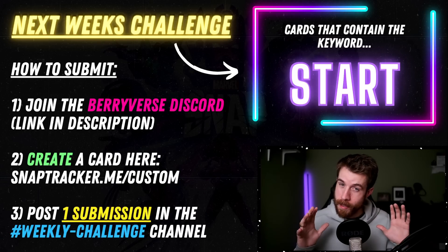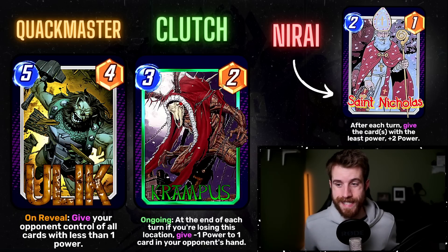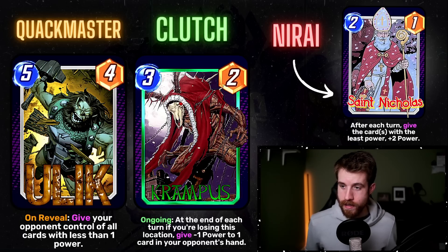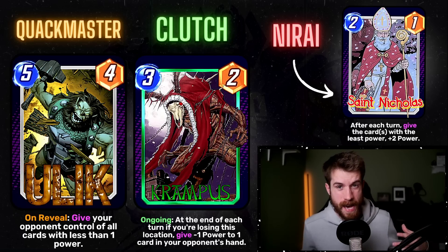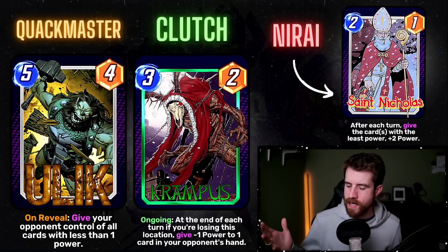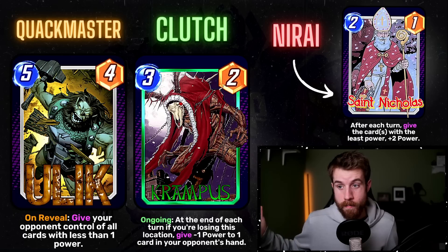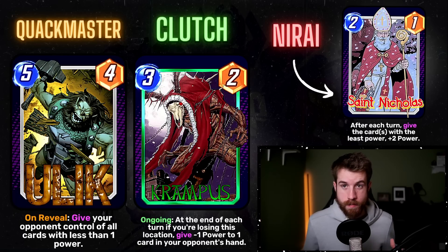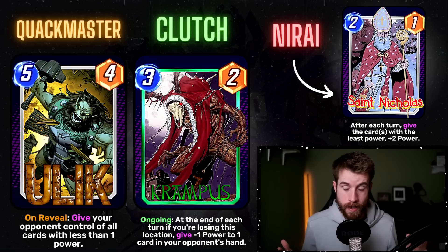We got a bunch of custom cards to review today, so let's get into it. Kicking off the honorable mentions, we've got Quack Masters' Ulick — on reveal, give your opponent control of all cards with less than one power. This is a five-cost, four-power card. It's kind of like the Viper effect — you give your opponent a bunch of rocks. Maybe use Hazmat to get rid of your cards' power and then give them to your opponent so they can't play anything on turn six. A later-game Viper with Ulick, and your alternative could be Luke Cage.